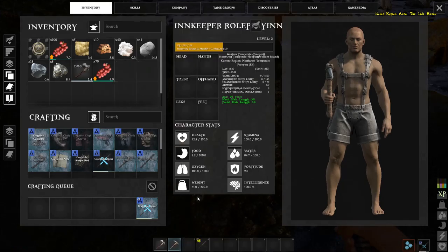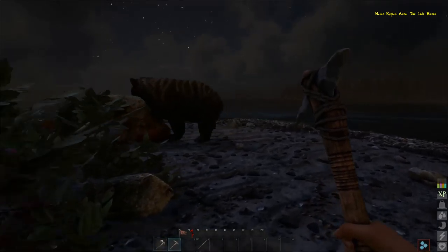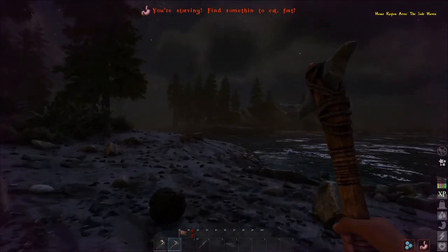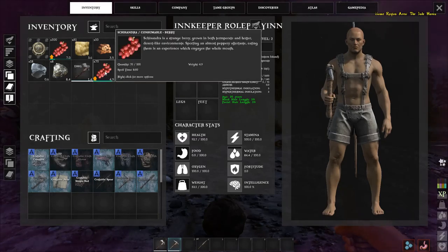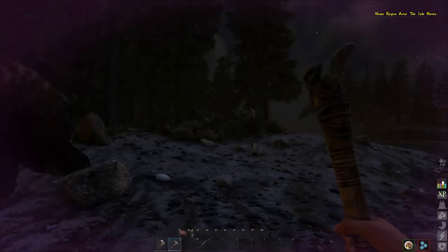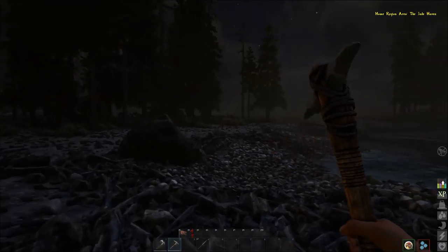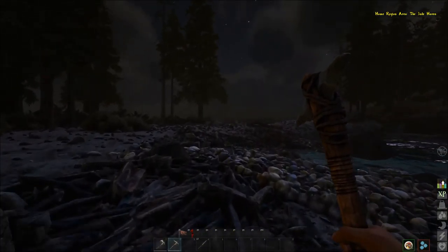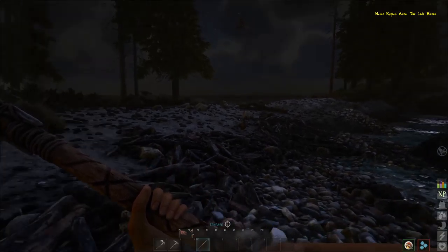Let's also gather a little more flint — it's very easy now that we have a pick. We'll make our spears by holding E to craft as many as possible, which is apparently two. Two should be enough for now. We're going to find ourselves either a chicken or a hare. The pigs will produce more hide, and the bear would produce a lot, but at this stage of the game we should be more cautious. Also, we're getting hungry, so let's eat some berries from our inventory by hovering and holding E.